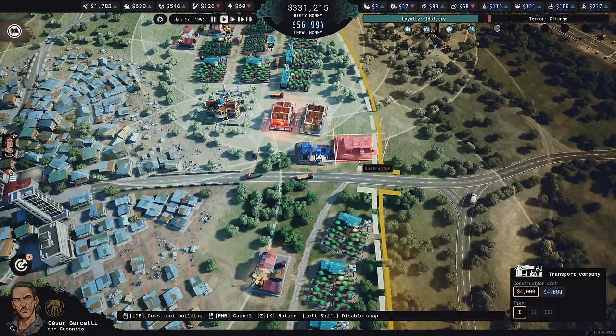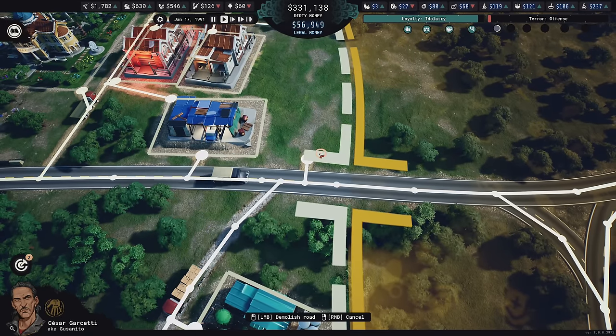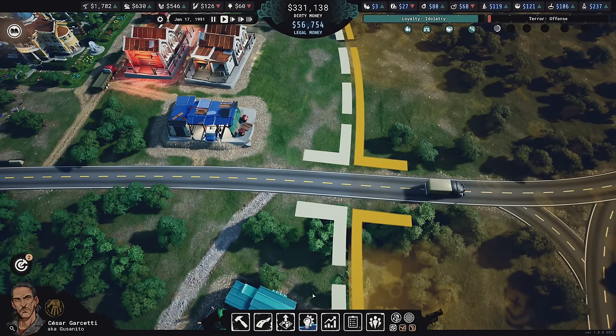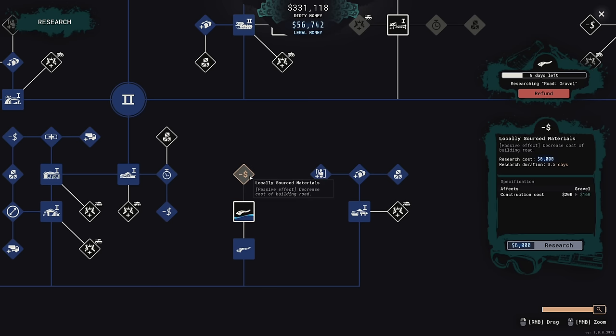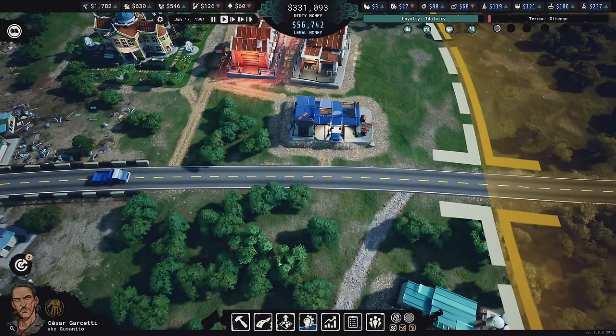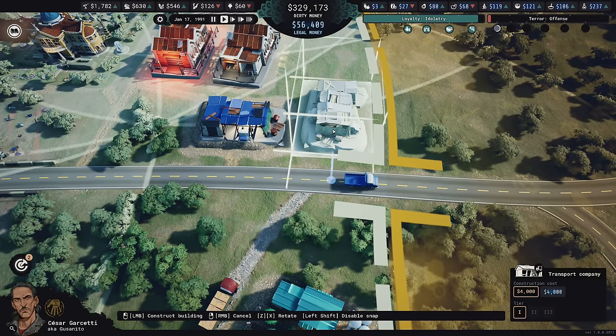I think I'll get another transport company as well. We are now researching gravel roads, so I'll start getting gravel roads and upgrading things. Before building them, I can use this upgrade that makes construction costs a little cheaper for all roads. The transport company goes right here.